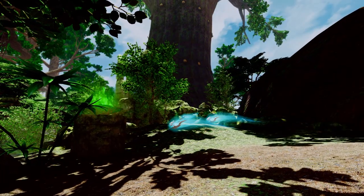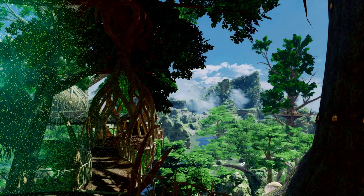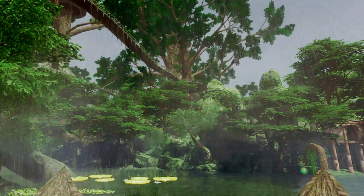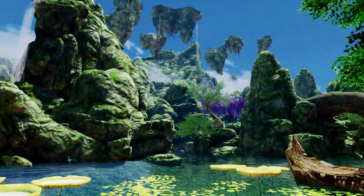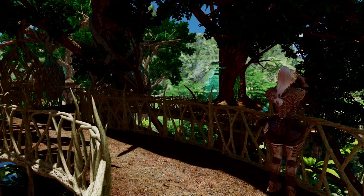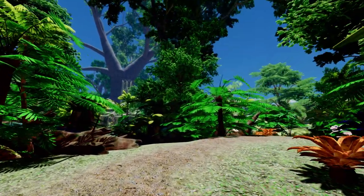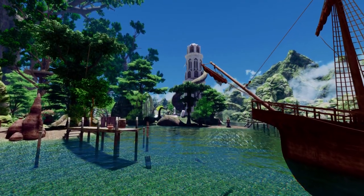The environment of Valenwood is a stark contrast to the cold, harsh landscapes of Skyrim. You'll find yourself immersed in lush, vibrant forests filled with the sounds of nature. The majestic trees, some of which are large enough to house entire communities, create a sense of awe and wonder. The sounds of frogs croaking and water flowing add to the immersive experience, making you feel truly connected to this new world. Exploring Valenwood will take you to various unique locations, each with its own story and secrets to uncover, from ancient ruins hidden deep within the forest to bustling marketplaces in Eldenroot.